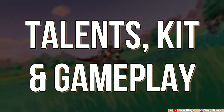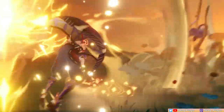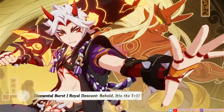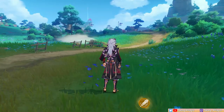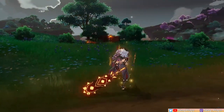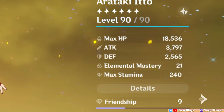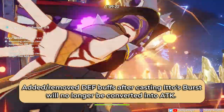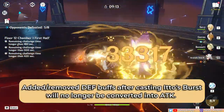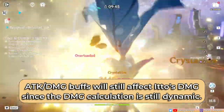Itto is a fun, simple, and hard-hitting character that can be played with only one brain cell and still get away with good results. His power comes from doing big damage during his burst form, managing his superlative super strength stacks, and chucking a bull at your enemies. Itto depends on his burst to create his DPS window. Upon casting, his normal, charged, and plunging attacks turn into Geo damage that can't be overridden by other elemental infusions. He's able to do crazy big damage since his burst converts a percentage of Itto's defense stat into attack stat, which is what his basic attack multipliers scale from.